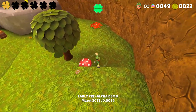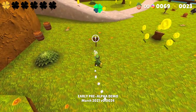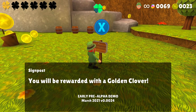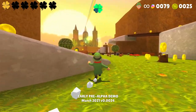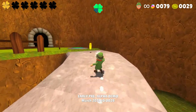We found an O! So I'm guessing we're gonna get a clover once we find all the letters - like so, here's the L! Collect all the letters spelled 'Lorcan' and you will be rewarded with a golden clover. I predicted the signpost! The L that we have so graciously already collected.